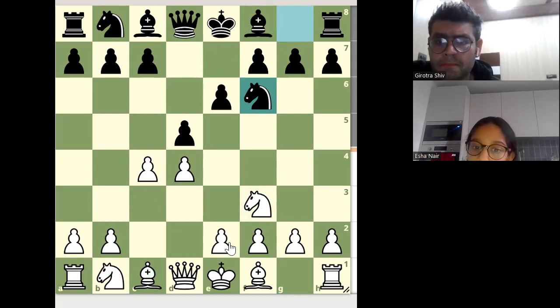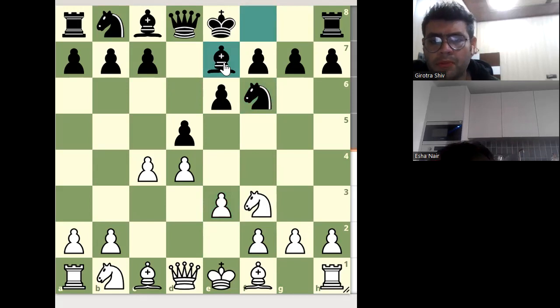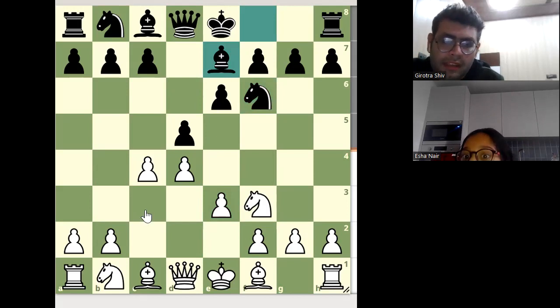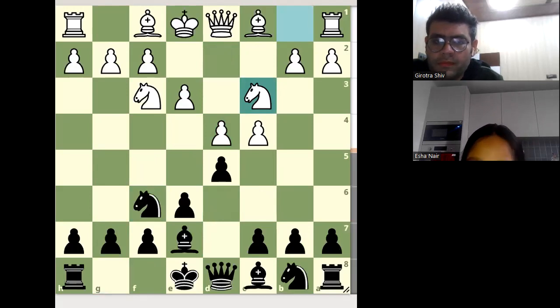Here we can play e3 — this is played in many games. Now bishop to e7. What will you play now? I will play Knight to c3. Now what will you play as Black? What is the obvious move? I think the obvious move for Black is bishop to b4. But how? This bishop — we do not move any piece twice in the opening.